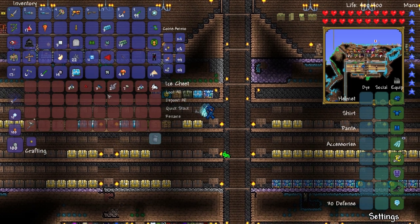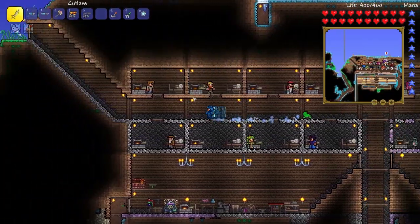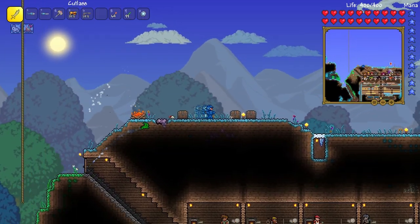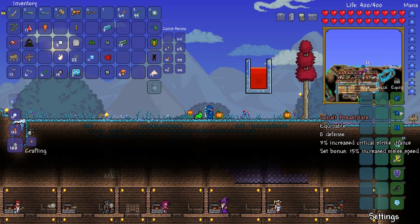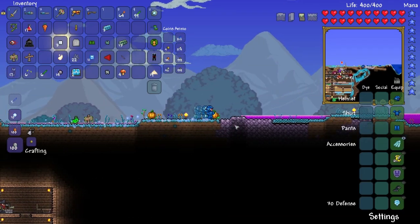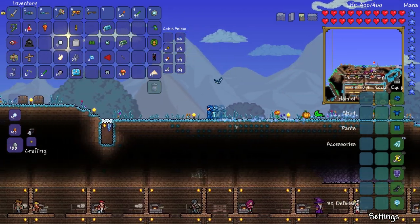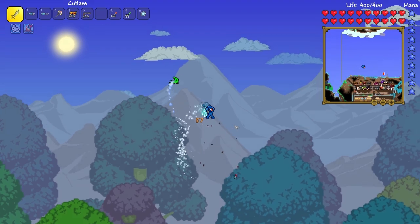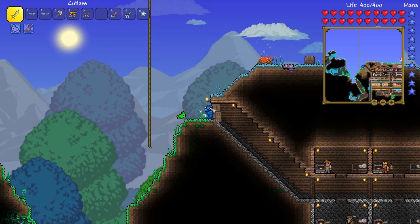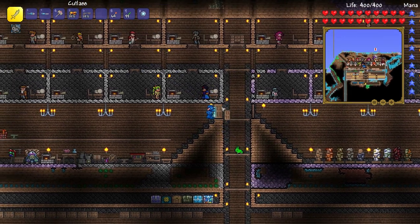So we've got full cobalt armor. I want to know how to get the stylist. The cobalt set bonus is 15% increased melee speed — awesome. We have 30 defense now; we used to have 32, but that's because the molten armor gives some bonus defense. Let me look up how to get the stylist real quick.